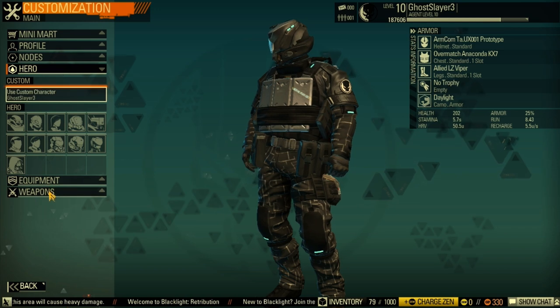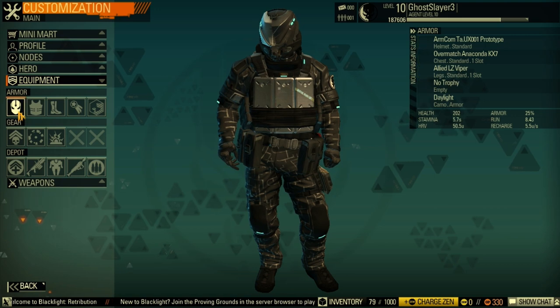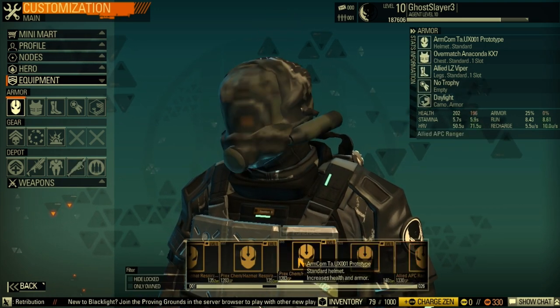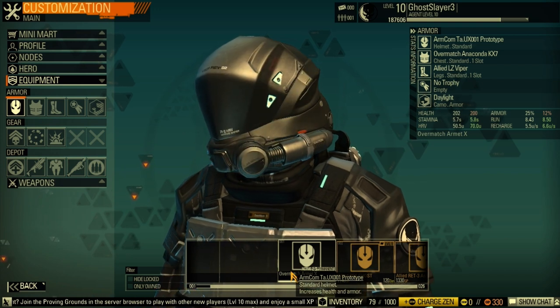Now let's go back to equipment. I showed you the damage build — now I'm going to cover the speed build. In Blacklight it's a fast-paced game, so it's good to move fast.